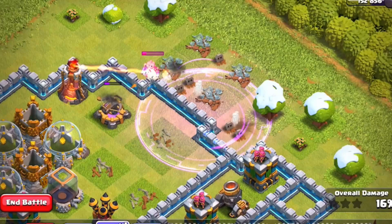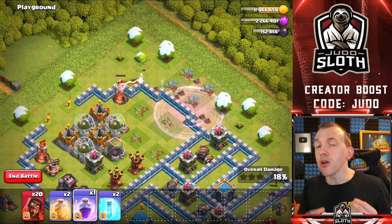Take a look at the Eagle Artillery and how we can chain through a couple of buildings. It's great, but that was a lot of Super Wizards. It's not the same as the E-Drag chain effect — it's not like they chain forward through buildings, because it's all in relation to their initial target.